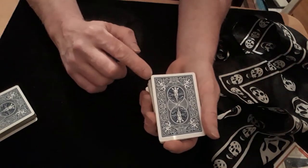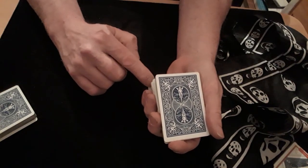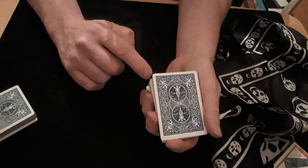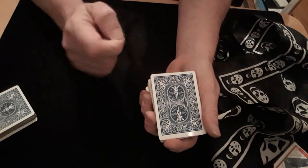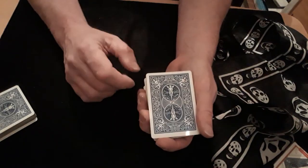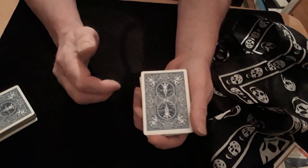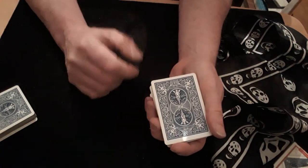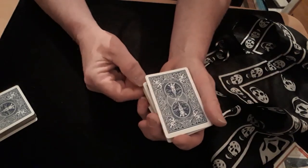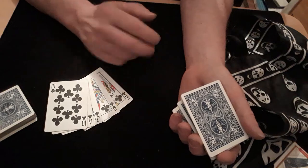You could always work out which is going to be the bottom card on each packet and put a crimp on it to make it a bit easier to get your break. You need to be able to get to the cards when you need to get to them. If they say clubs, you know clubs is the second-to-bottom packet, so you just go in there, pull that out, bring your hand out, and spread it — that quick.